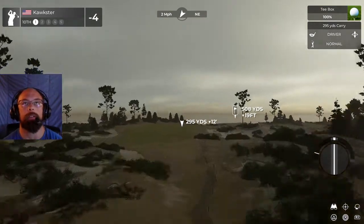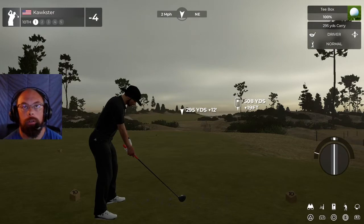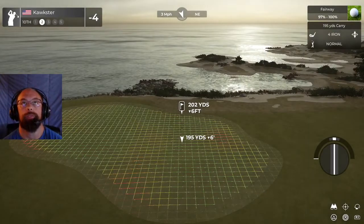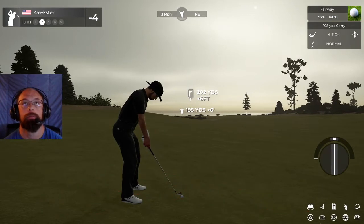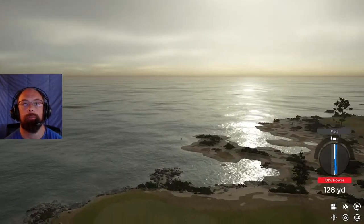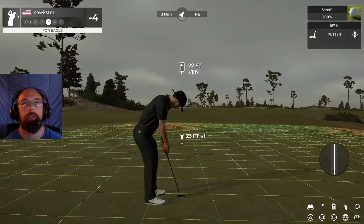Start of the back nine — number 10, another par five, a little shorter at 508. Should be able to get aggressive and have an eagle chance. Put it in the fairway — nice wide open. About 200 yards or so to the pin. I'm going to put a little bit of backspin on that and adjust for the fairway lie. Wind's not affecting me hardly any. I do get a push, like fast — this needs to sit down. It's going to run out quite a bit, but that gives me about a 20-footer.